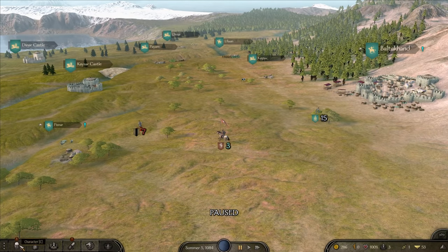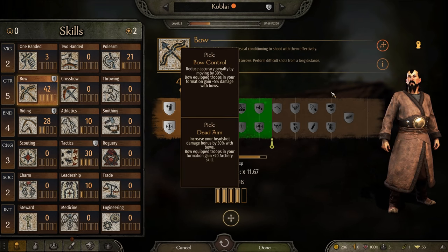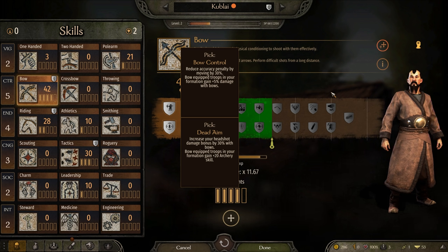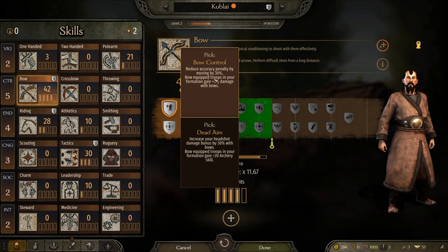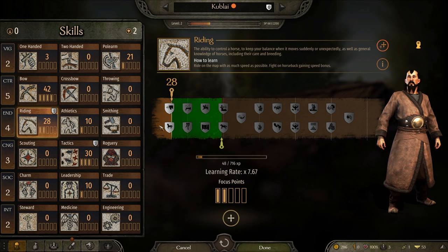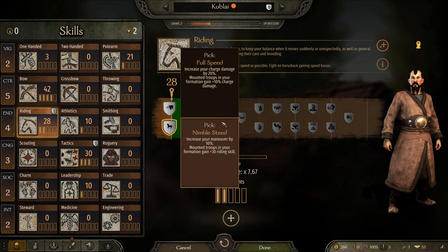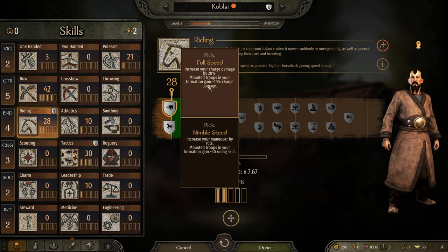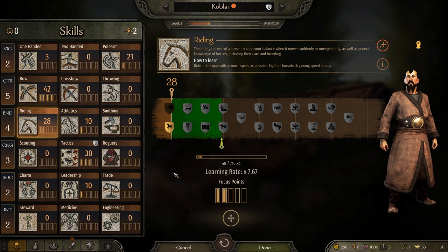It looks like I have leveled up though. Let's have a quick look. Bow skill - bow control: reduce accuracy penalty by 30% while moving. I might have to get this - I don't know if that counts as being on a horse, but we're going to give it a shot anyway. Actually, screw it - I'm going to pick dead aim. I want more headshot damage and more archery skills for my troops. We can also pick full speed or nimble speed - I would rather increase mounted troops' riding skill by 30%.